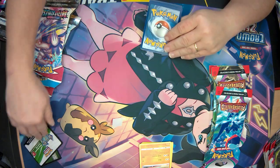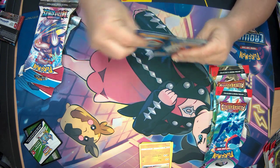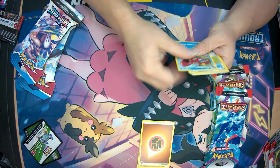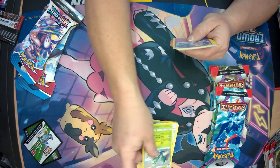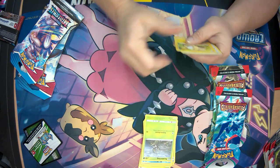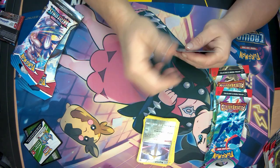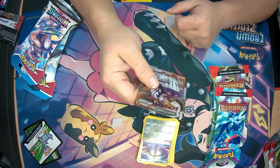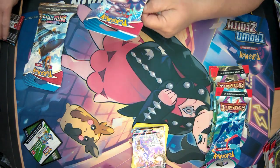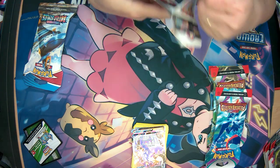Code card. We have Fighting Energy, Crabrawler, Doublade, Cacturne, Spoink, Mr. Mime, Scatterbug, Yamper, Lickitung, Reverse Holo Slash, and then we have Rapid Strike Urshifu VMAX — it is 88 out of 163. I do believe I've already got that one, so not an awesome pull for me.